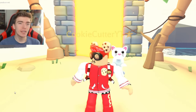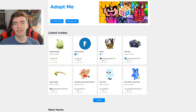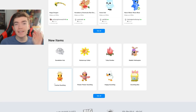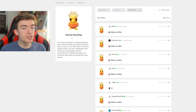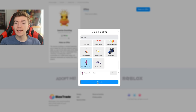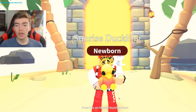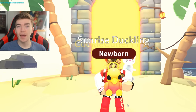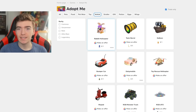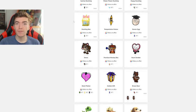Is there an Adopt Me pet you've been trying to get that's missing from your collection? Introducing Blox Trade, a free-to-use Adopt Me trading website where you can find offers for the exact pets you want, such as the brand new Sunrise Duckling. Select your items and create an offer, then join them in game, do the trade, and get the pets you need. You can even select any category and make offers on it. I've left the link in the description for you to check out.